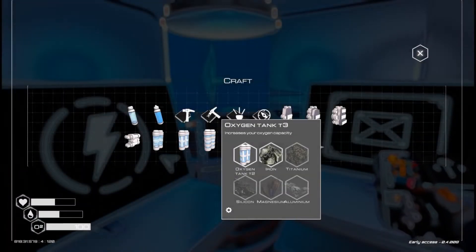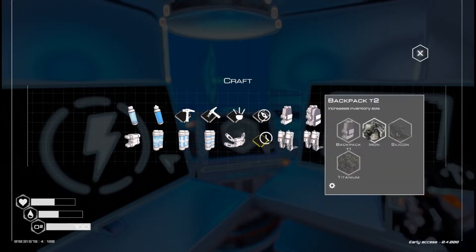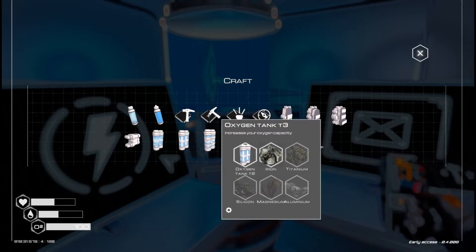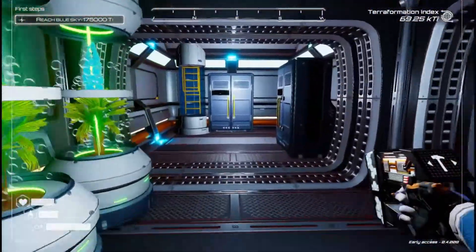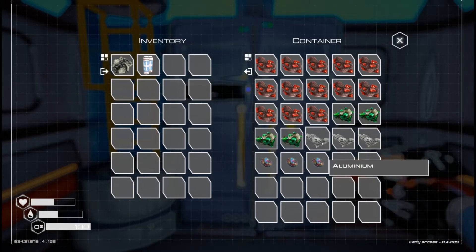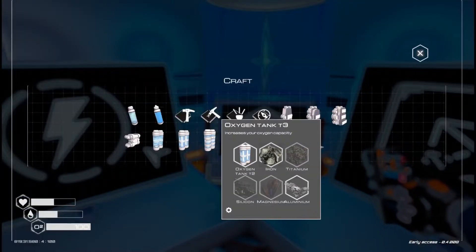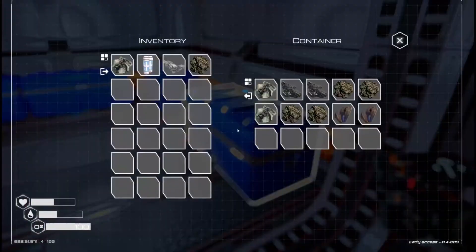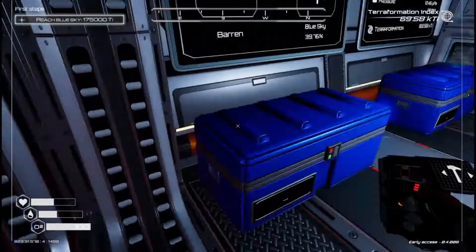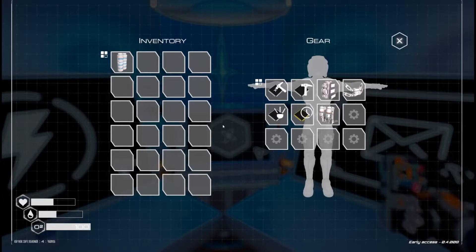At some point I lost my oxygen tank — I have no idea what happened. It must have been when I put on that T2 exoskeleton. I lost my oxygen tank so I had to remake these two. But in order to get the last one, I'm going to have to use aluminum, and I think I only have three. That really stinks — I'm going to have to go out and look for more aluminum. I need titanium, silicone, and magnesium.